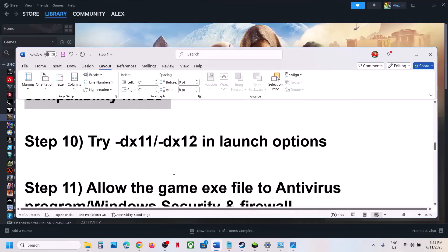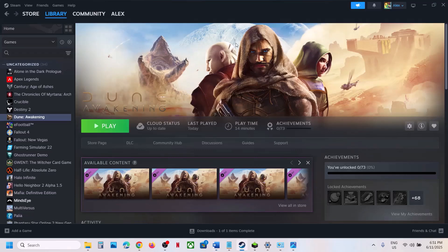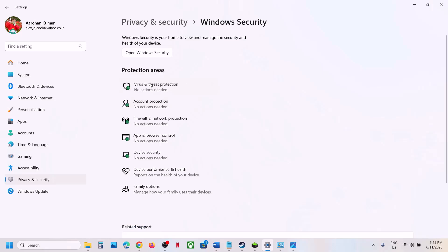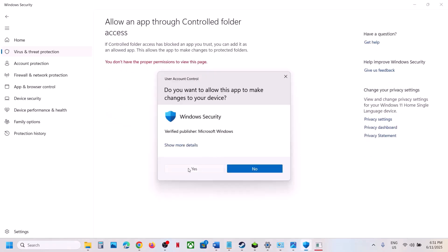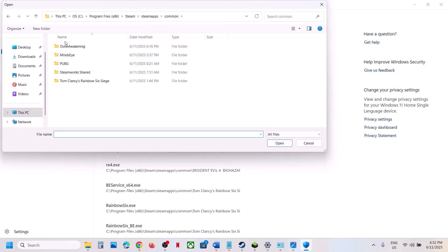The next step is to allow the game exe file through your antivirus program — this is very important. If you have a third-party antivirus like Bitdefender, McAfee, or any other, add the game exe as an exception. If you're using Windows Security, open Windows Settings, go to Privacy and Security, then Windows Security, click Virus and Threat Protection, scroll down and click Manage Ransomware Protection. Click Allow an app through Controlled Folder Access, click Yes to allow.